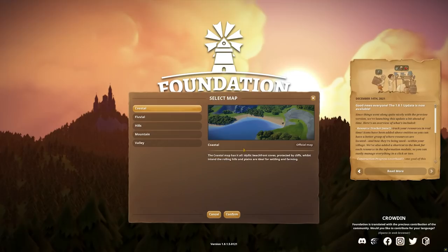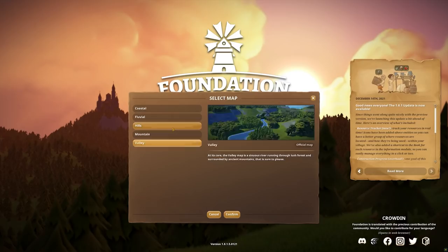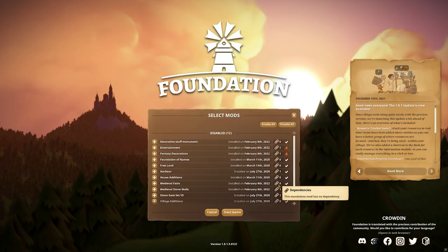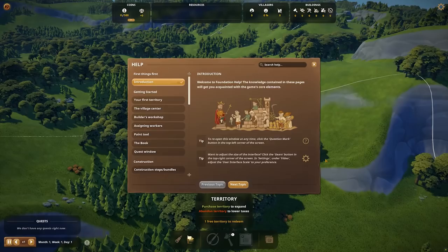I'm gonna dive in with a new game. I think we normally do Valley — the Valley map is a sinuous river through lush hills. I think Coastal is new. The Coastal map has it all: delicate beach, coves protected by cliffs, whilst inland the rolling hills and plains are ideal for settling and farming. That sounds fun! We enabled all the mods but the game didn't like them, so that's fine — we want to have a look at how the game's settled on its own anyway.